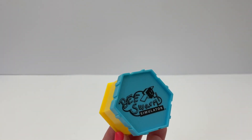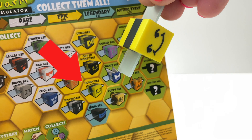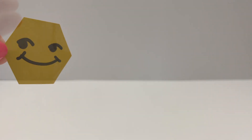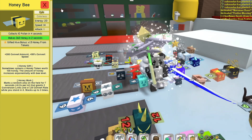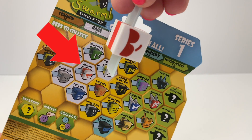Let's open another pack — the blue one first. This one feels like a little one, I wonder what it could be. We got the Honey Bee — it's so cute! And here's the sticker for our hive. Now let's open the yellow box — we got the Rad Bee! And the white sticker for our hive.